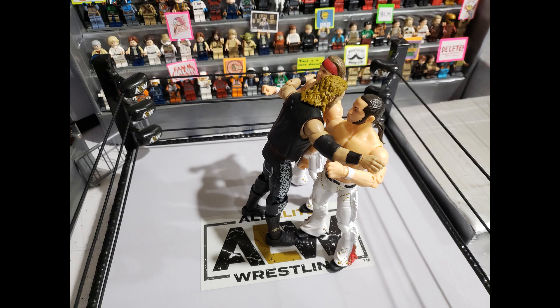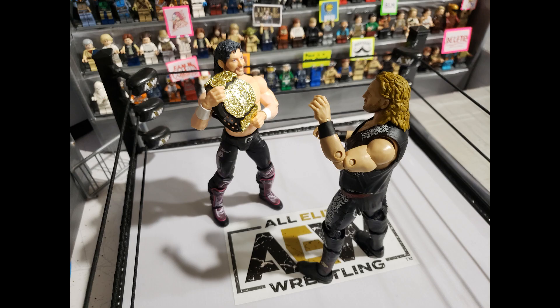After absorbing a superkick party, Page manages to hit a double Buckshot Lariat and simultaneously eliminate both Young Bucks. Predictably, it all comes down to Omega and Hangman. Kenny tries to use a title belt but gets stopped by the ref. Page hits a Deadeye but Omega kicks out. Hangman also kicks out when Kenny does eventually use his AEW championship. But in the end, two V-triggers and a one-winged angel take out the cowboy and ruin his shot at the world title.